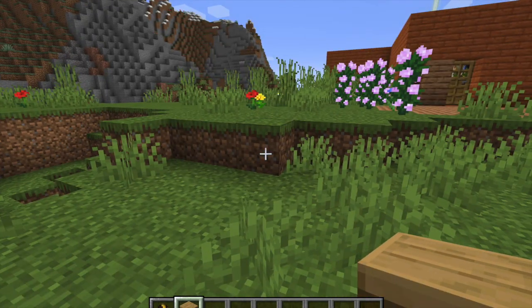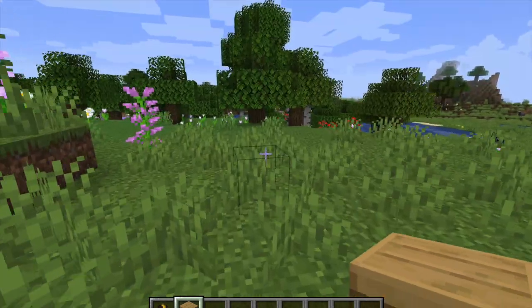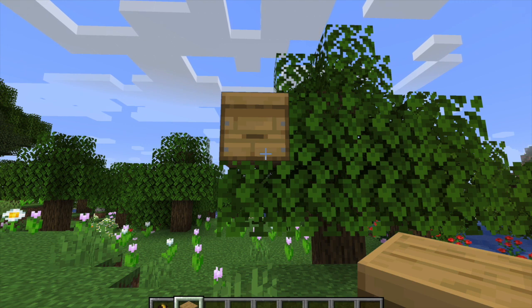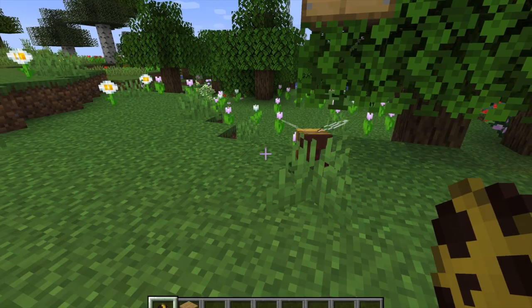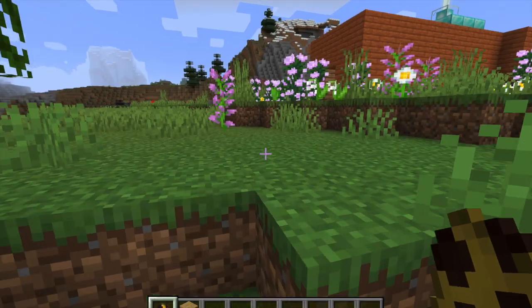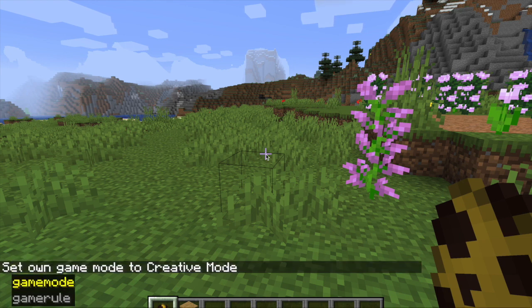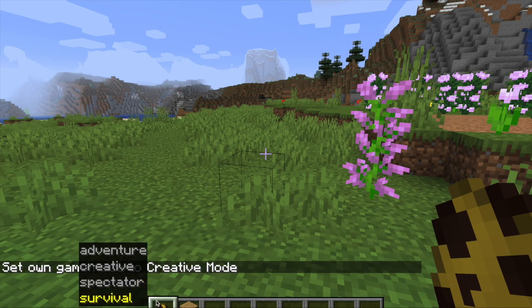All right, so let's go ahead and build the beehive. We're gonna do a test try — click right there. We'll get the bees, they're not going in there right now, but look at these baby bees! Before we start, I need to set the game to survival mode real quick — I forgot to change it.